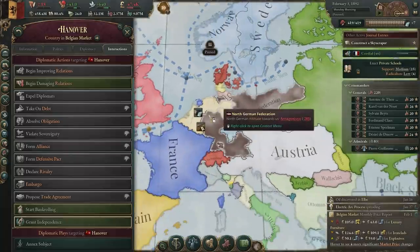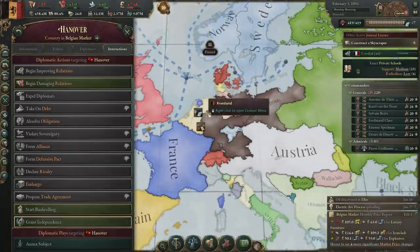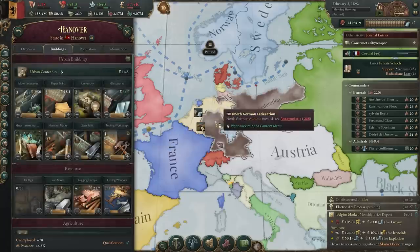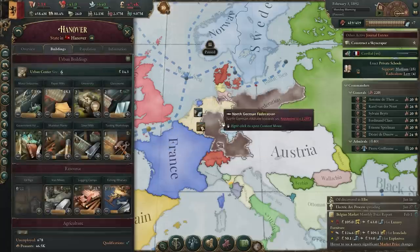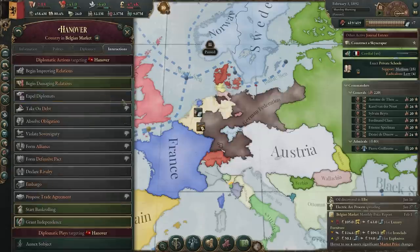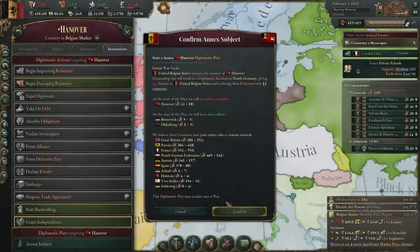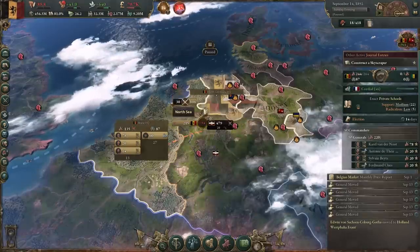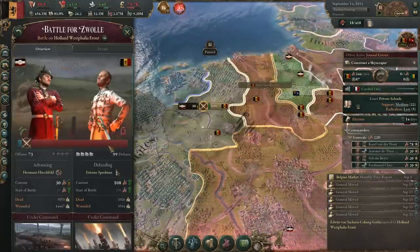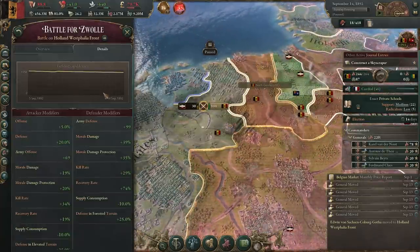It's time to annex Hanover because they have oil and quite a bit of it. It's a bit of a shame we can't get the oil without taking the land too, but you've got to do what you've got to do for oil. As you can see, the Germans got involved, attempting to secure Hanover by helping them out — but it's not going all that great for them.